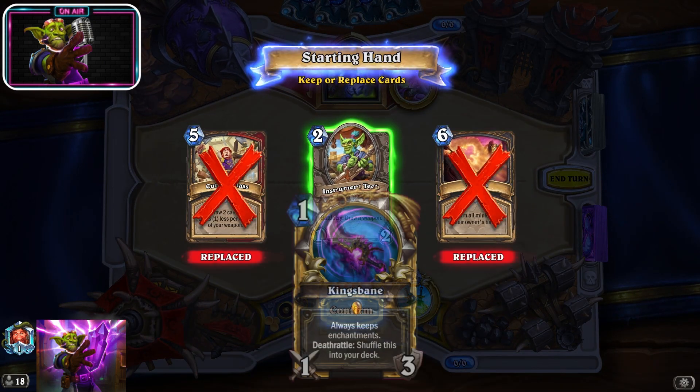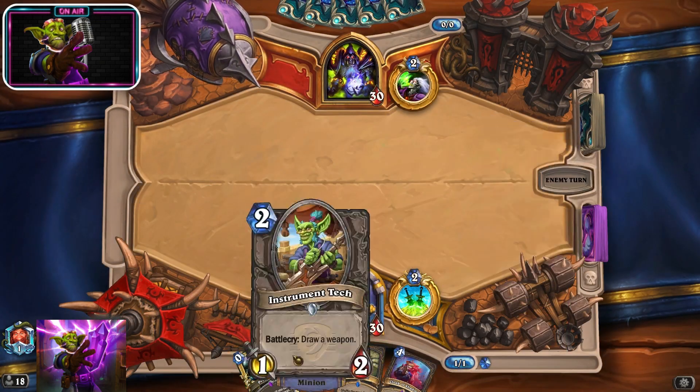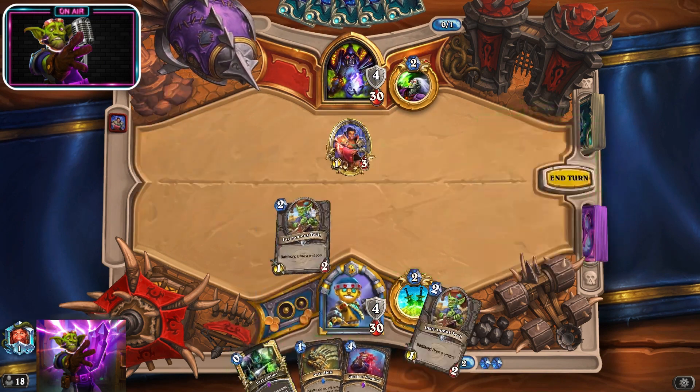Search for Kingsbane or for one of the minions to tutor it out. I chose this deck because it has a good matchup against even Shaman and Pirate Rogue, but it can also win against nearly any other deck.